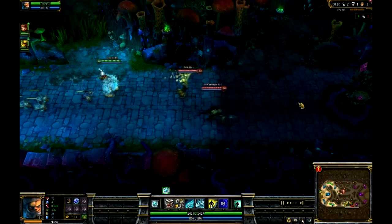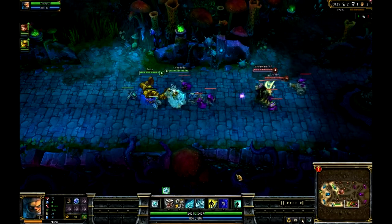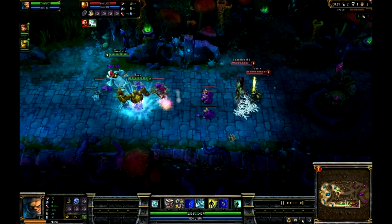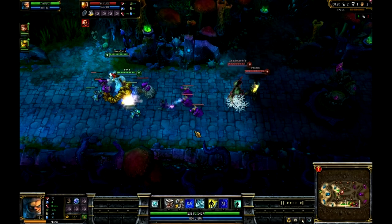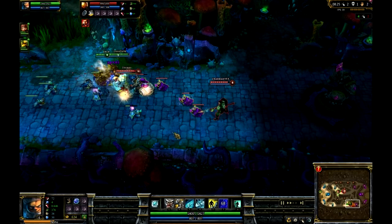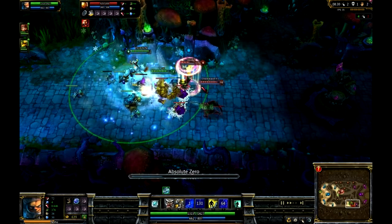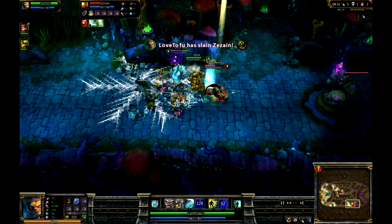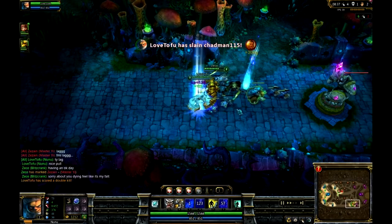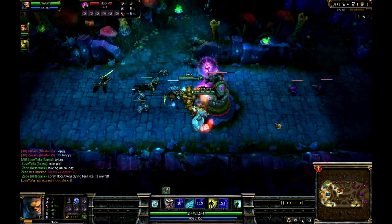So for the skill order: for laning Nunu, I like getting Ice Burst first — that's E. Then after that, get Consume so you can heal yourself while in lane. Once you're level 5, try to get Blood Boil. Then keep leveling Ice Burst and leave Blood Boil at level 1. Just max out Ice Burst — that's all you need. Then level up Consume, and get your ulti whenever you get it.